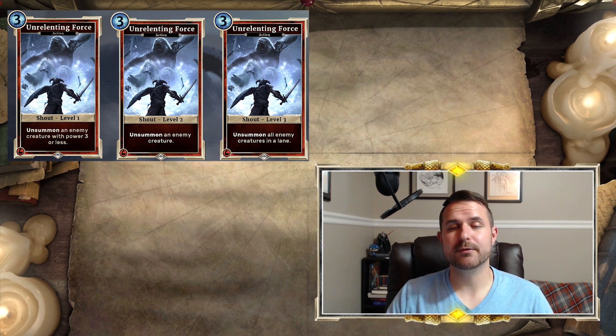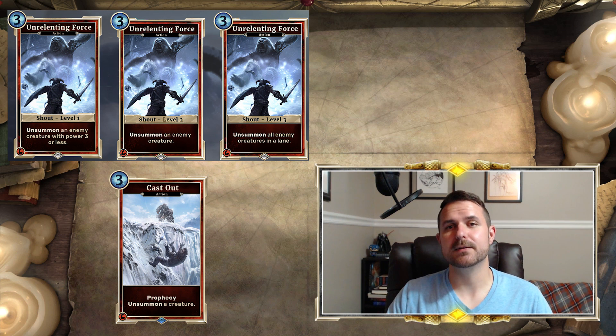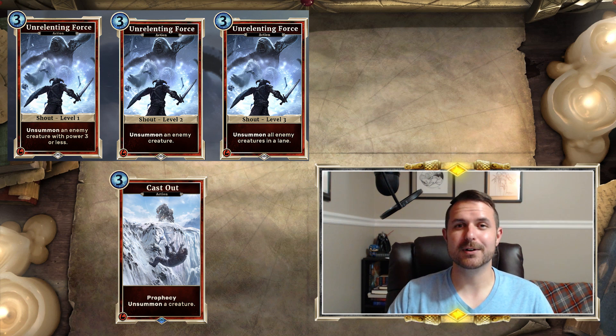The obvious comparison everyone is going to make is this card against Cast Out. Cast Out unsummons any creature regardless of power and has prophecy. So comparatively, it feels very underwhelming. However, Shouts have three levels — the first time you play a Shout you get the level one effect, the second time is level two, and the third time is level three. Level two of Unrelenting Force matches the power level of Cast Out but without the prophecy — you just straight unsummon a creature. Level three, however, is bananas: three magicka, unsummon all enemy creatures in a lane.